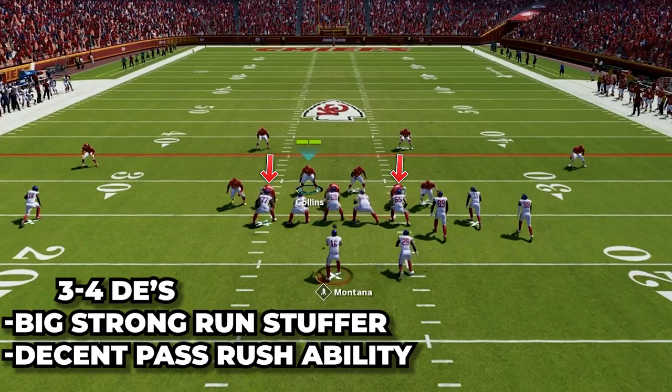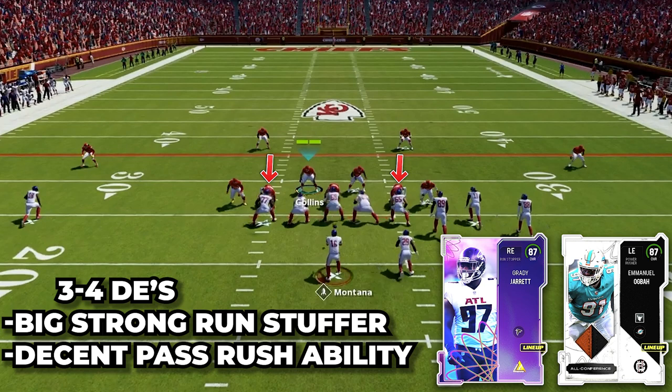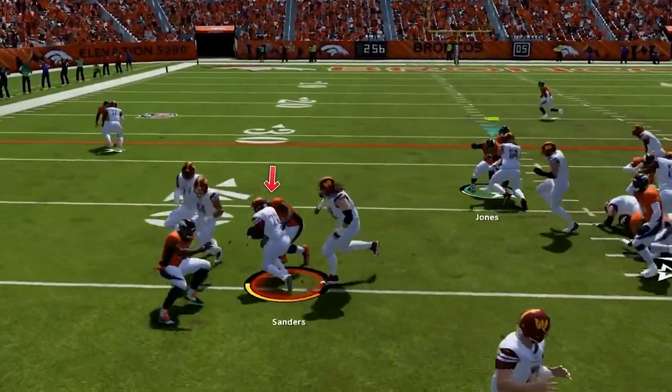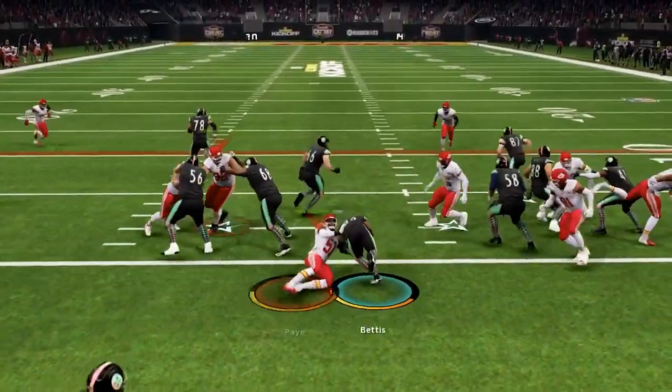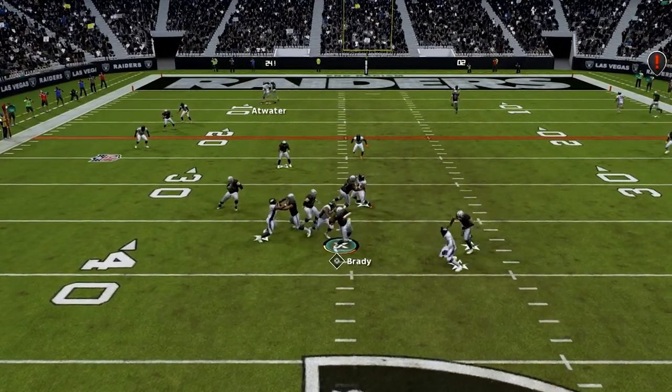Then we have our 3-4 defensive ends. Here we want balanced players — at these two spots I am using Grady Jarrett and Emmanuel Ogbah, but they need to be on the heavier side. They are playing on the interior so they need to hold their own in the run game, but if we are rushing forward they also need some pass-rushing ability to push the pocket and get pressure.